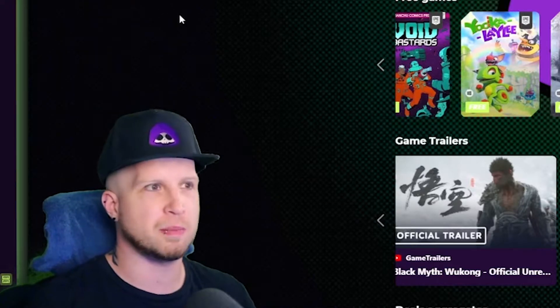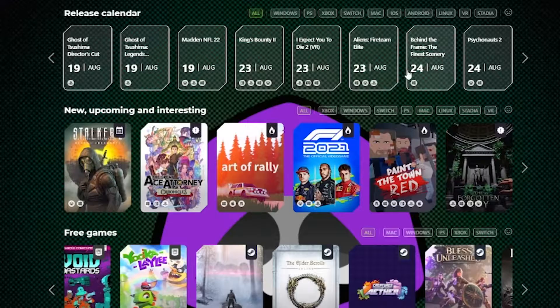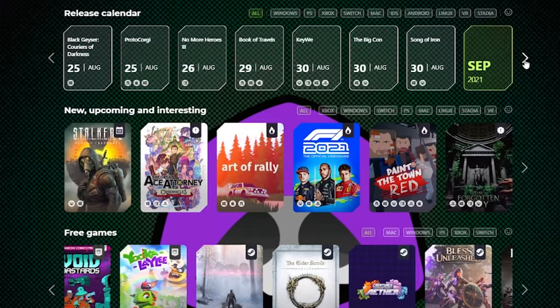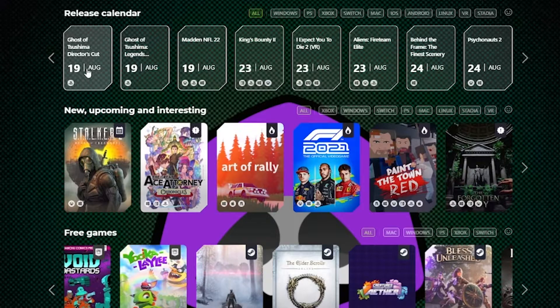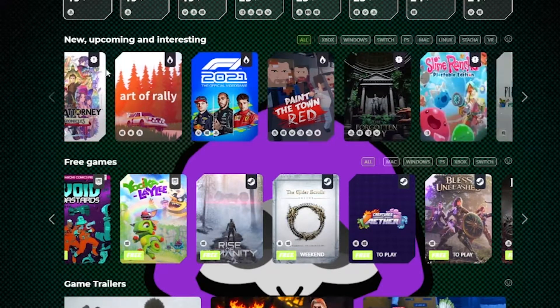Today we're going to be talking about Opera GX, which is a new internet browser for gamers specifically. The biggest reason I got this browser is the GX Corner — not only does this tab show the release date for anything coming out, it also shows relevant news articles and links to them directly, so you don't have to do any searching for new game stuff anymore.